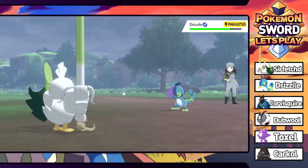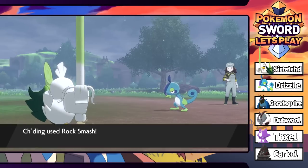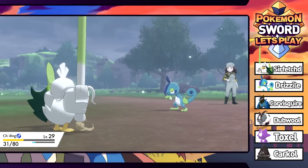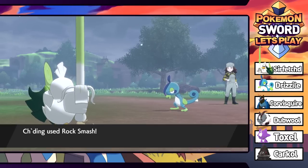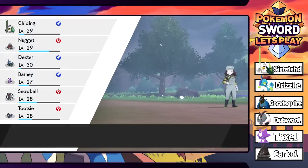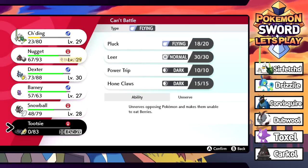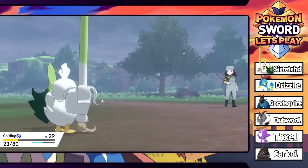Other than Let's Go where you could find Charmanders and Bulbasaurs in the wild, in any other game you can never find starters anywhere - which is kind of weird. One more Rock Smash does it. Last but not least is the second form of Grookey, which we haven't seen yet - Thwacky! I definitely should have healed the Birdie Boy. Sir Fetchd is fainted which is terrible. Going into Nugget who's paralyzed.